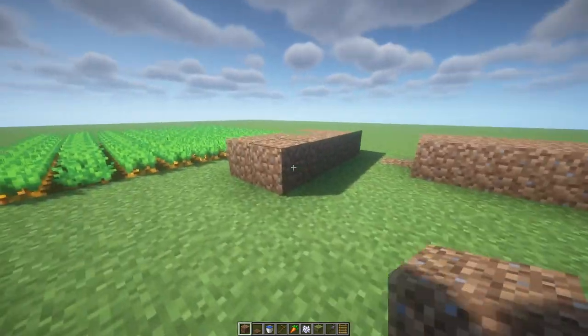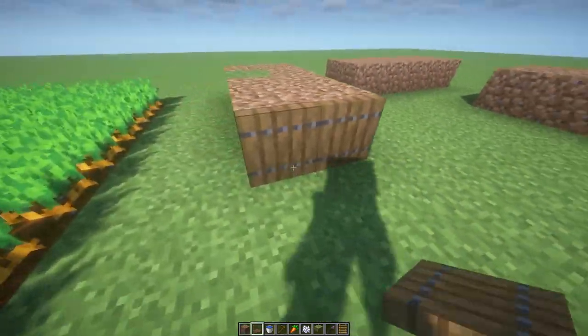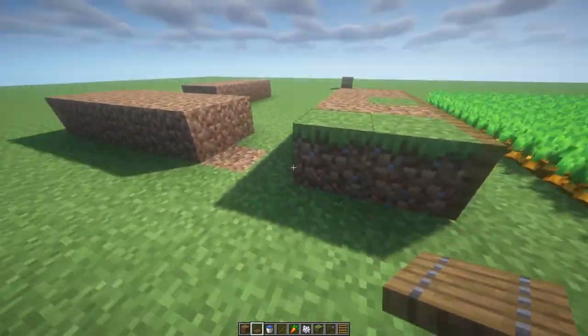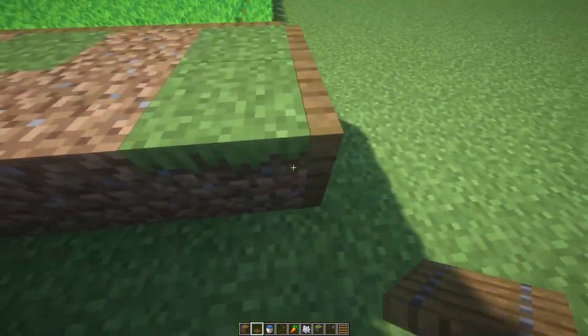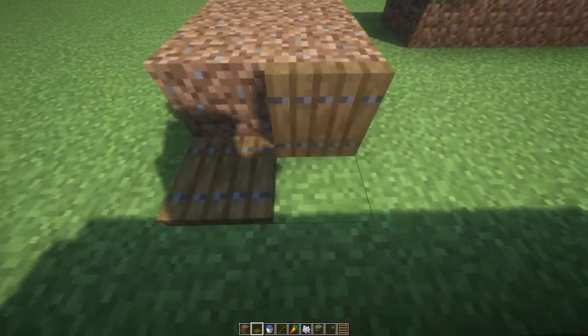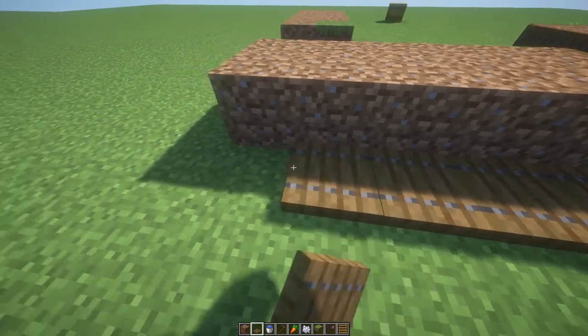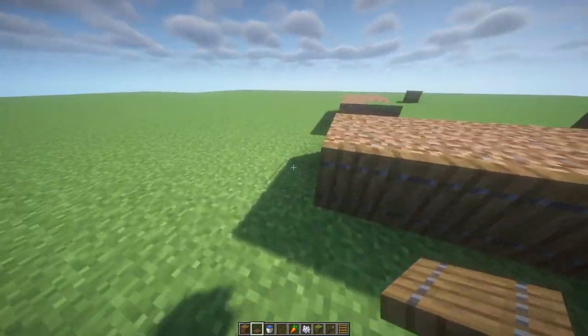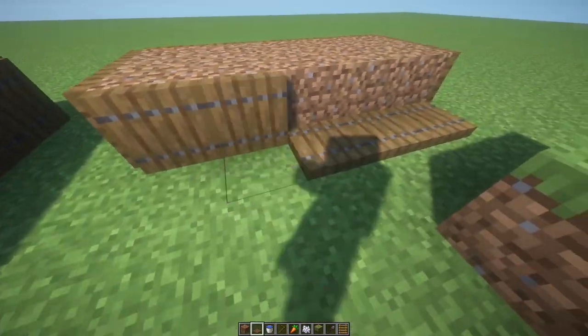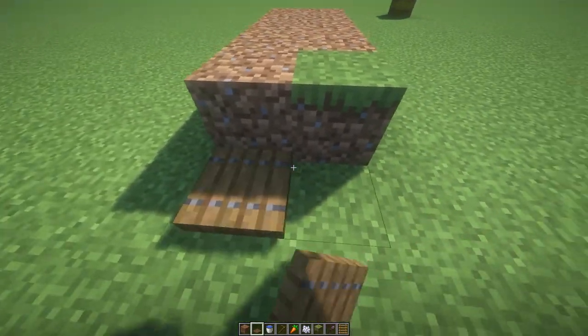You should have something like that now. Spruce trapdoors all around each of the clumps of blocks we placed. Let's do it on this side as well, and one more.